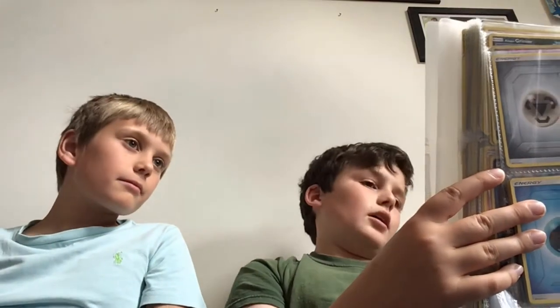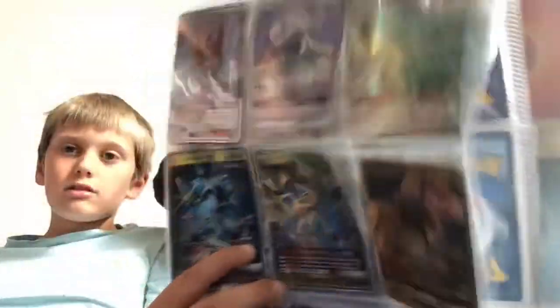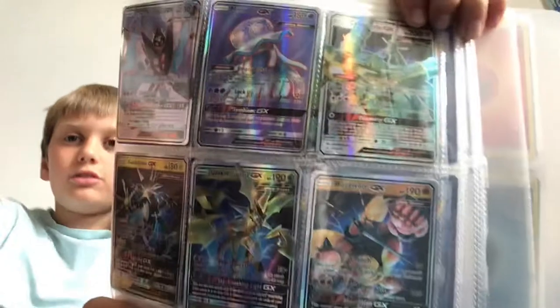This is the Ultra Beast section — he has six Ultra Beasts, and I think they're from the TV series. He has: Dawn Wings Necrozma, Nihilego, Celesteela, Ultra Necrozma, and Buzzwole. Those are all on one page. Mine's got to be the jellyfish one — Nihilego.